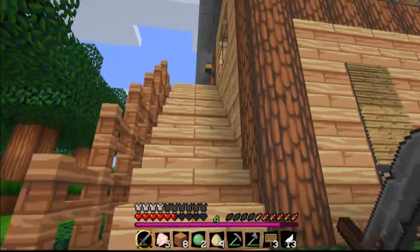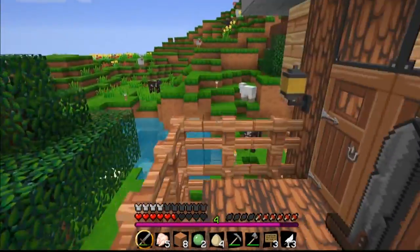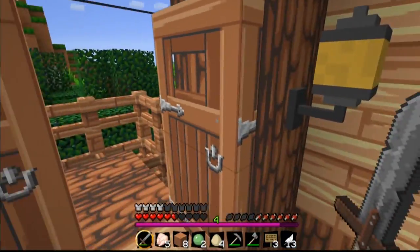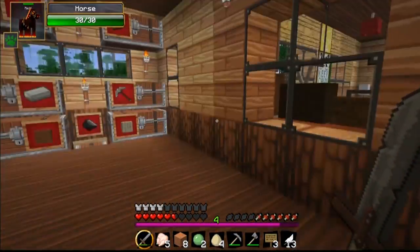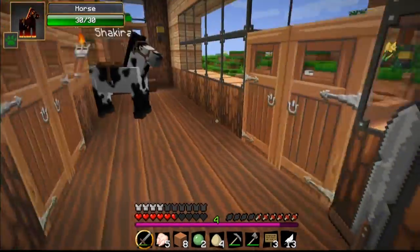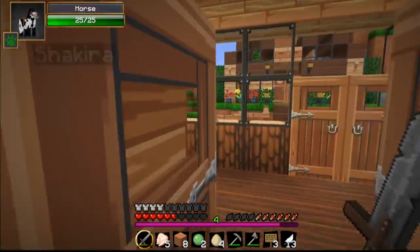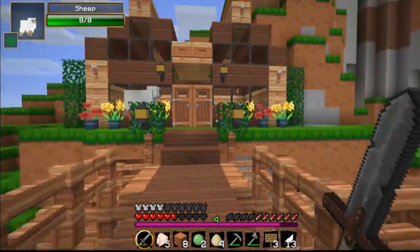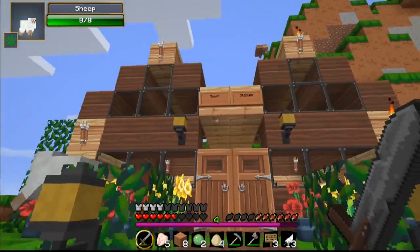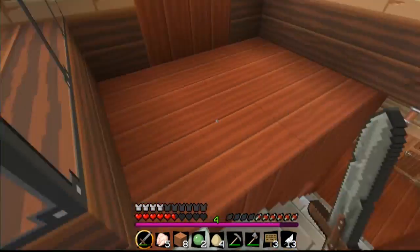So over here is her horses. She has Shikita and Mochi. I guess this is her storage room and where she keeps her horses. And in here is her bedroom, which is really, really cute. And then out here is her backyard. Wow, this is really nice. And then this is her mount and stables.